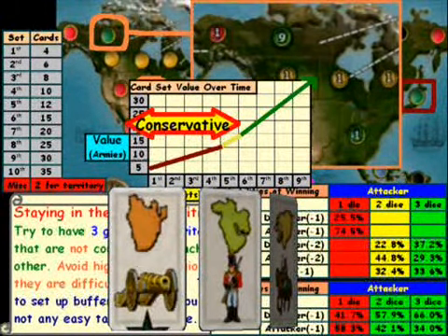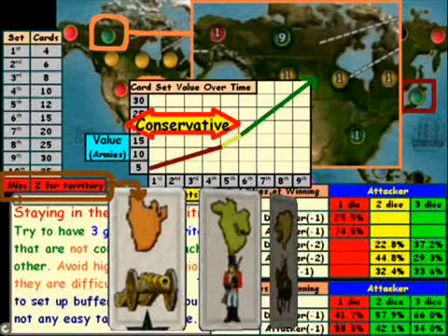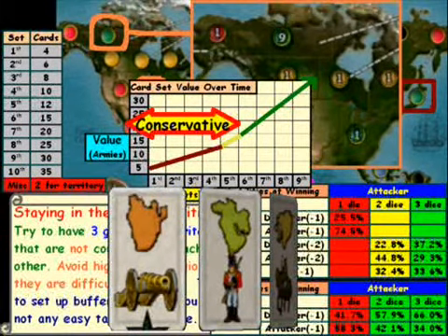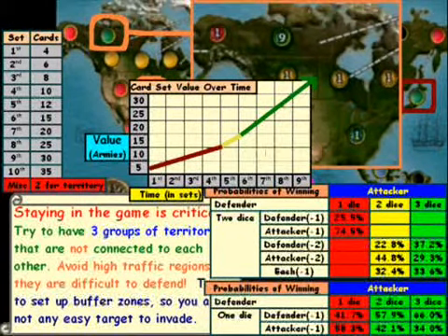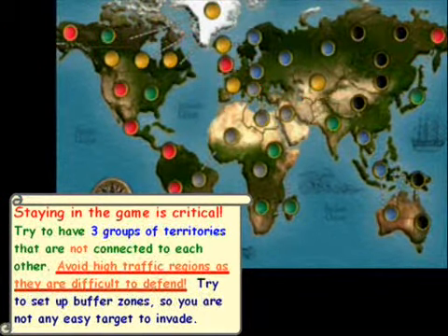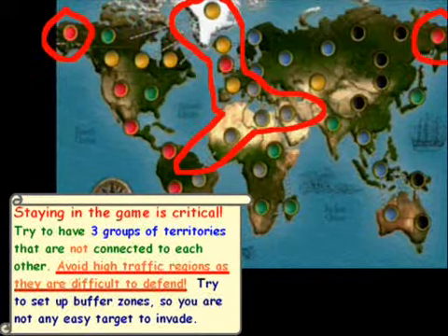When we actually end up getting three cards after several turns, I would highly recommend hanging on to them. The only exception I would make is if we have a territory occupied that we have a card on, where we get an additional two reinforcements. Another exception is if your armies are running really thin and you need to trade them in to stay in the game. Once a bunch of sets have been turned in and the card value goes up, we want to start being as aggressive as possible. Also try to avoid high traffic regions, as they are difficult to defend.